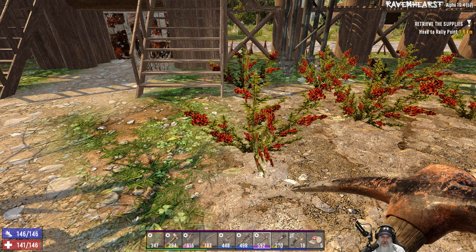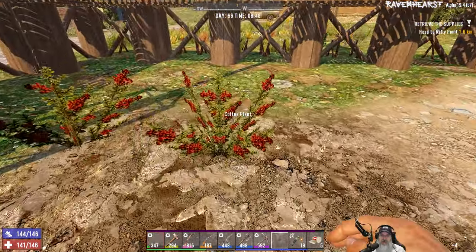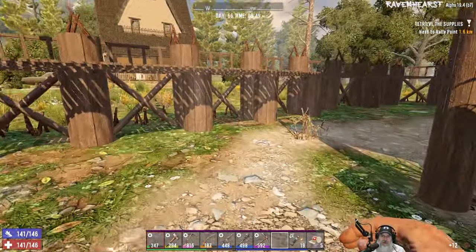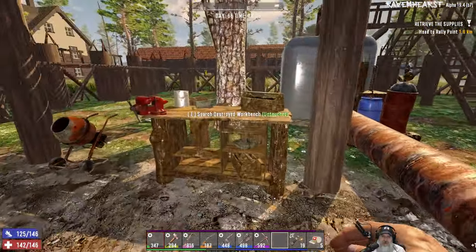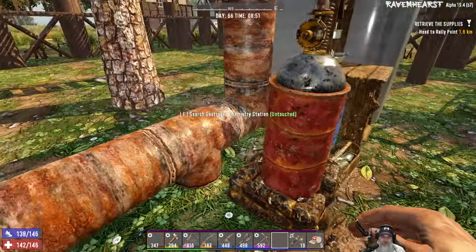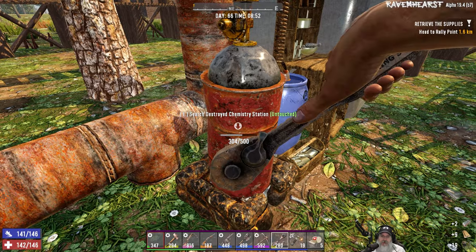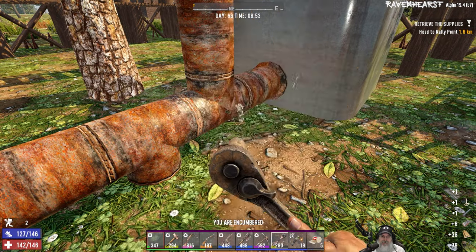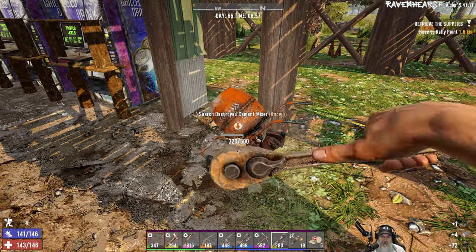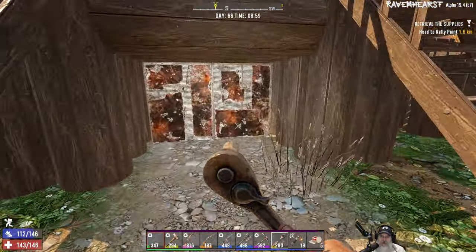We might as well grab his coffee since we can harvest it here in Ravenhurst — we wouldn't be able to do this in vanilla. We didn't look at his workbenches, not that that matters a whole bunch anyway. What we could do is loot them though — we'll see what's in the bag after it breaks. Let's head on over to the quest location.